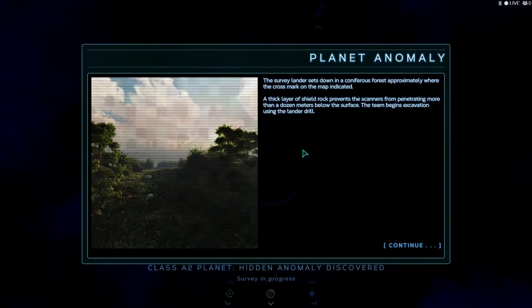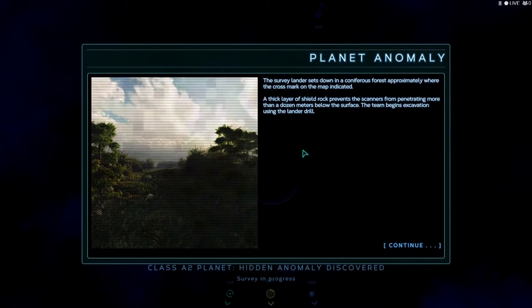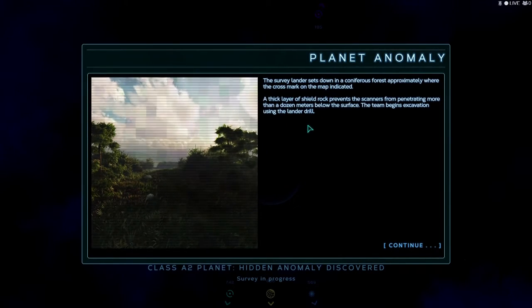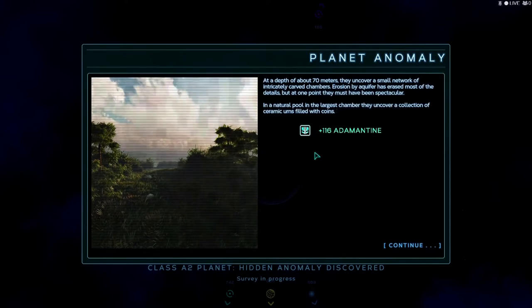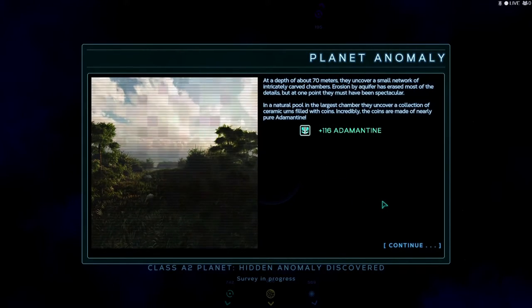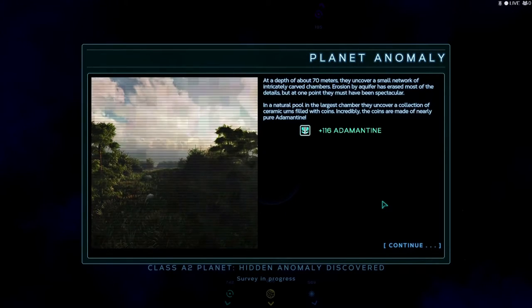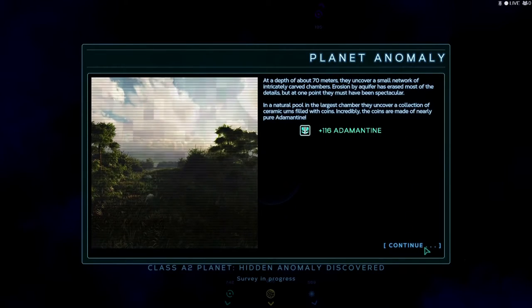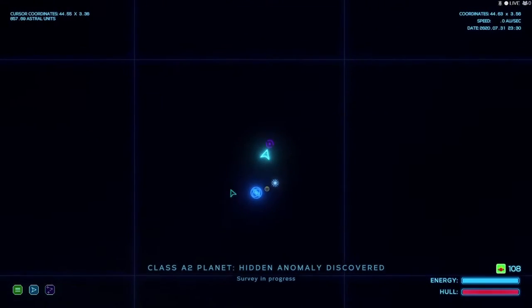We're scanning a planet. The survey lander sits down at the confederate force approximately where the cross marks on the map indicated. The glare of shield rock prevents the scanners from penetrating more than a dozen meters below the surface. The team begins evacuation using a land drill. At about 70 meters depth they uncover a small network of intricately carved chambers. Erosion by aquifer has eroded most of the details but at one point it must have been spectacular. In the largest chamber they uncover collision chromatic urns filled with coins — incredibly, the coins are made of nearly pure adamantium.